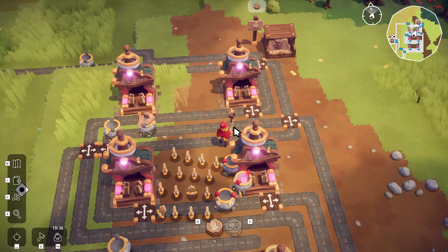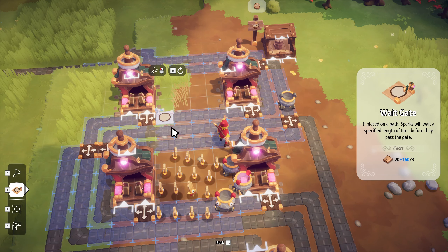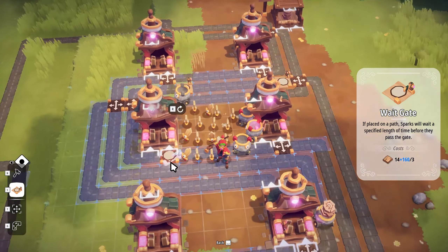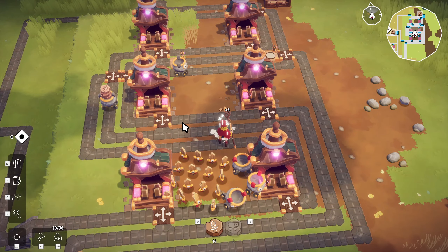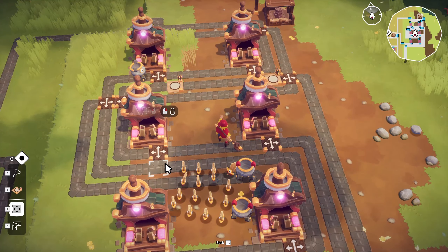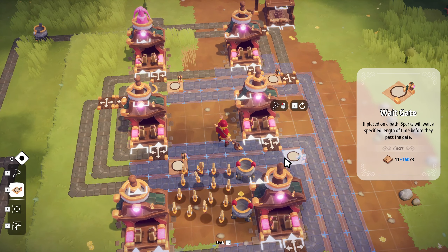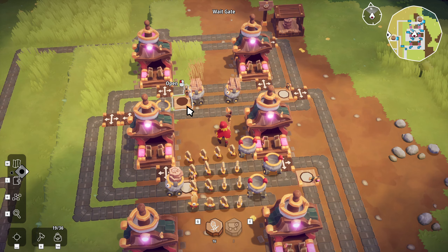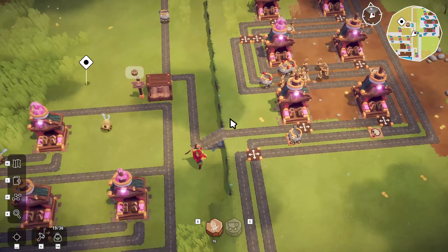I've learned this the hard way — you need to put timers when you've got two guys going in like this. I can't remember which way they're going; I think they're going this way, so you gotta put a timer here so they don't block each other. Something like that. Yeah, there we go — now they're not blocking each other off anymore.